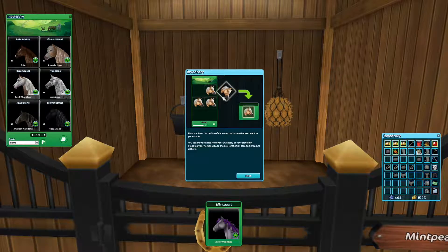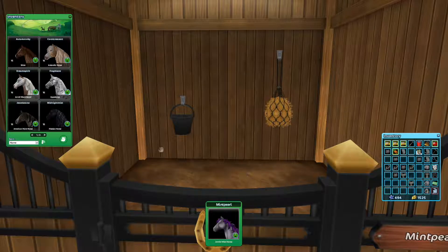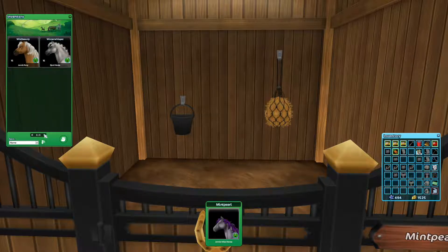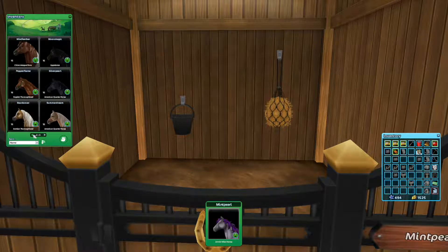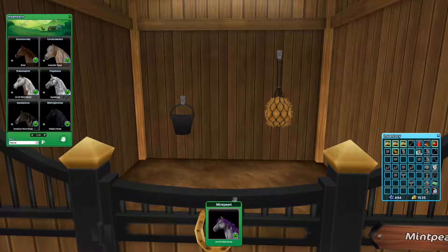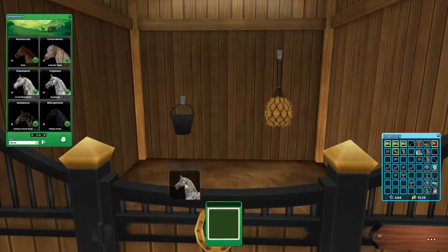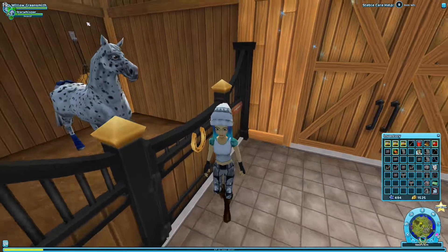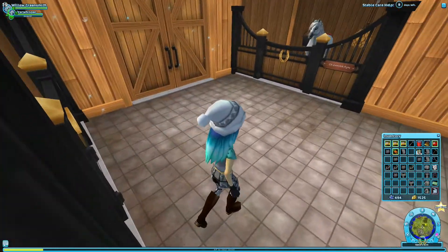Let me see — can I go into the next page? Coral. I'm gonna actually bring... okay, I just had to do that. Oh my god, this is so cool. I love this. Pepper Flame! Okay, so I'll probably bring in a different pony because I love my pony — it's very adorable. I'm gonna put you in there, Mint Pearl. We'll bring Frog Blaze in. Hi, Frog Blaze. You're so cool! I love them all so much.